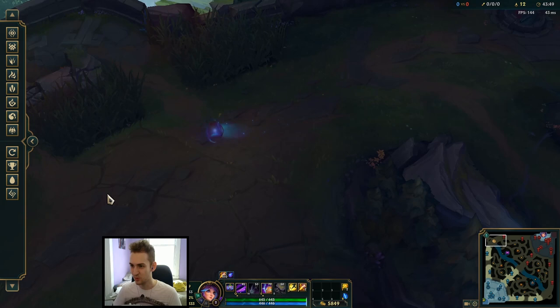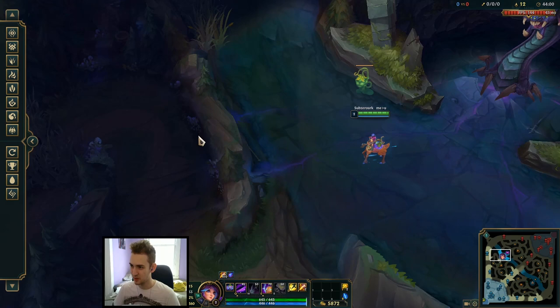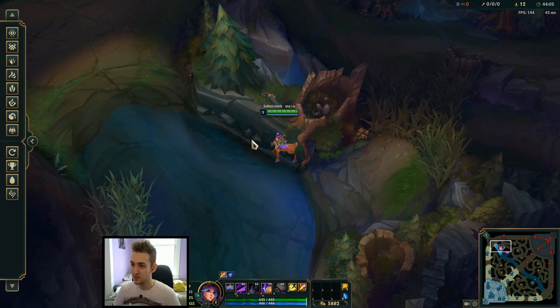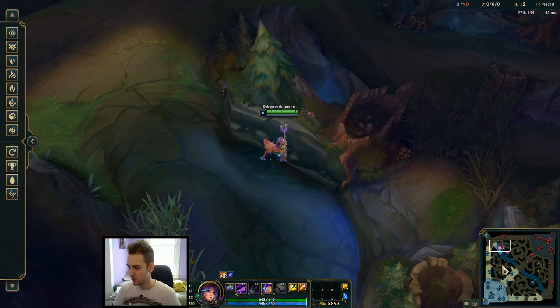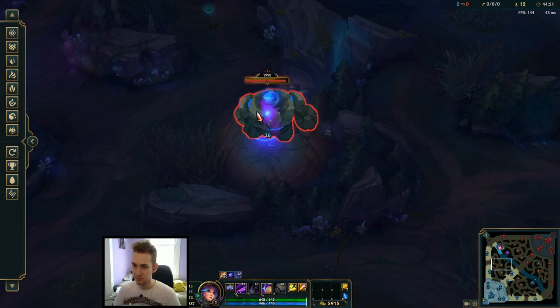Now we're going to go through the jungle camps you can spot out. First up, the same one as before — blue buff, which you can see on both sides. There are these two little rocks in the wall that I use. Just click right between the two little rocks in the wall, put yourself right about there. What we need to avoid is this outcropping in the wall here, so go a good bit to the left of that, throw our E, and it's going to roll all the way through here and boom — hit the blue buff. Really nice. Check if blue is up, if people are doing blue buff.